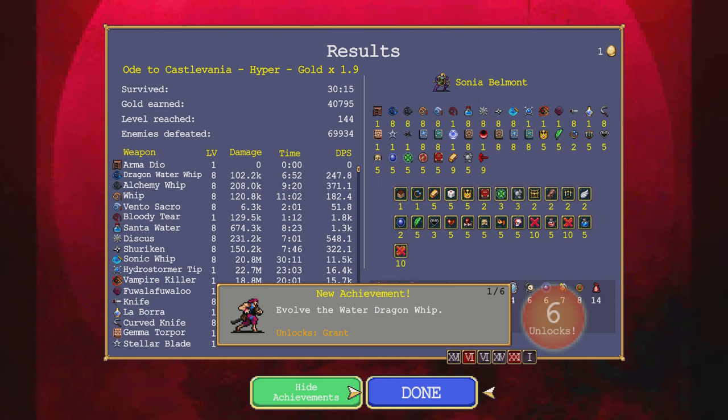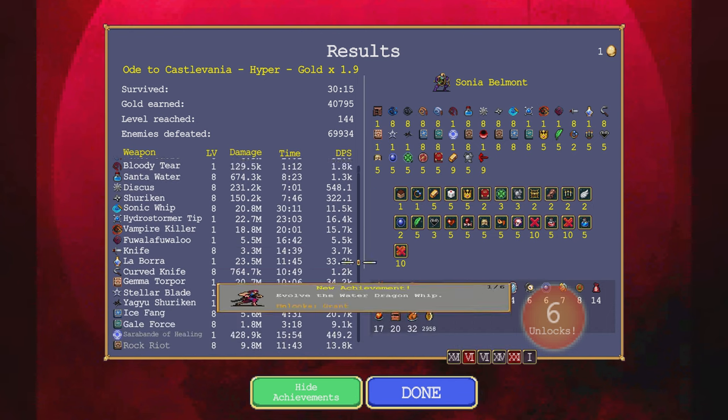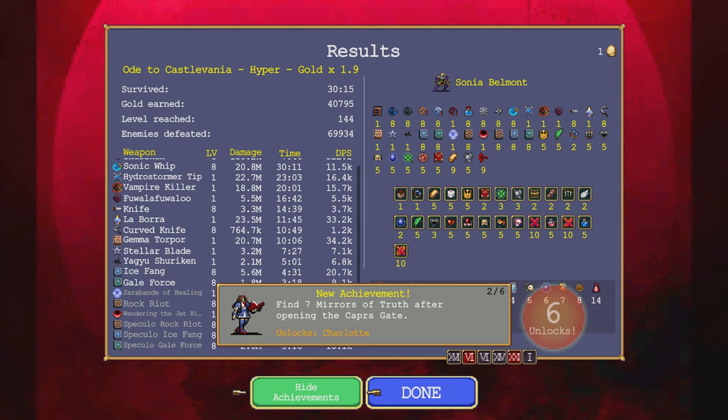Unlocked Grant Dynasty! Unlocked Charlotte! King's Gate, Neutron Bombs, new teleporter. Unlocks the Sonic Whip — I didn't evolve it. Get the disc to level five to unlock it, and evolve the Rock Riot to unlock it. All our stuff to go.